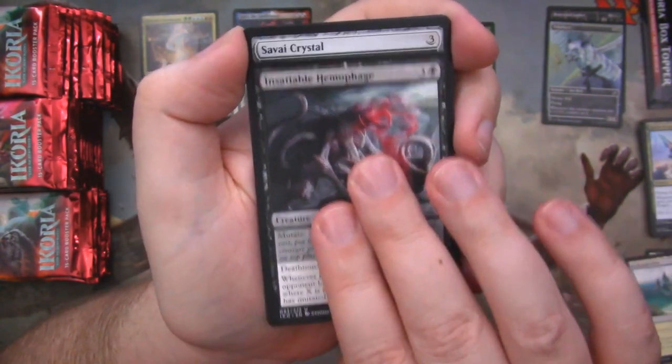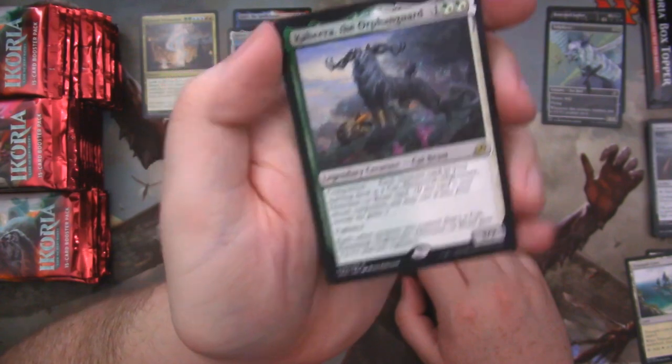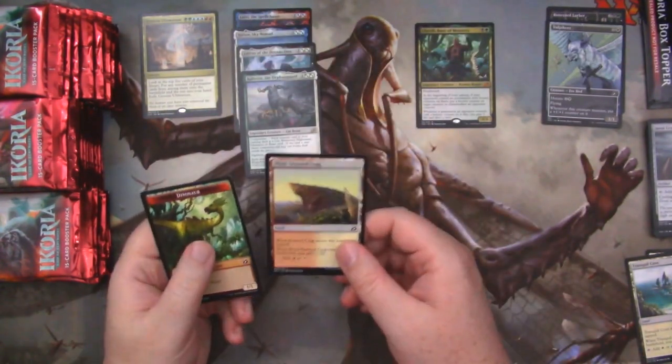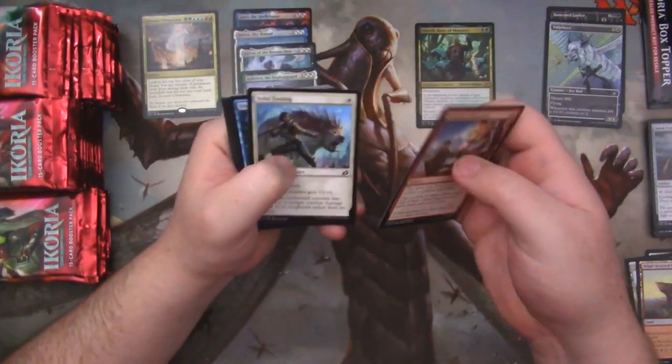Sprite Dragon. Insatiable Hemophage. Savai Crystal. And Kahira, the Orphan Guard. We're six packs in and we have four companions.